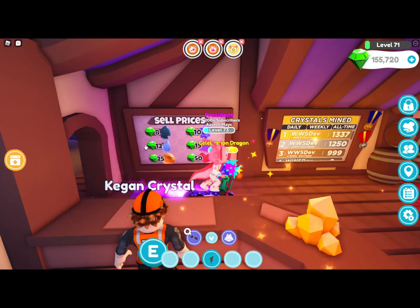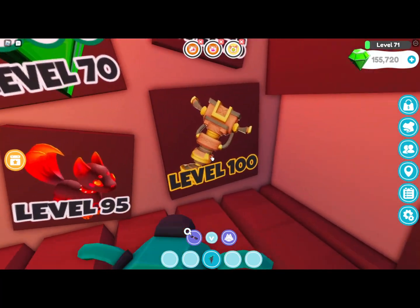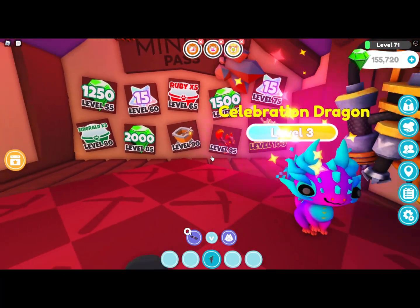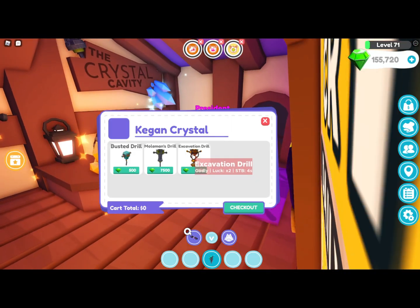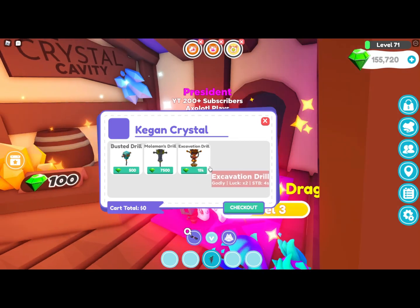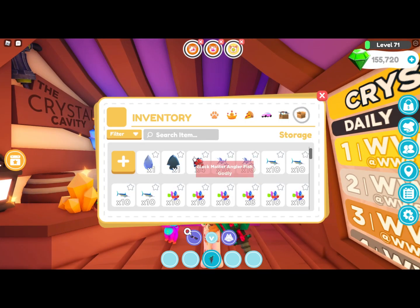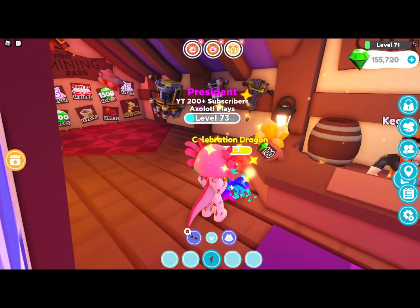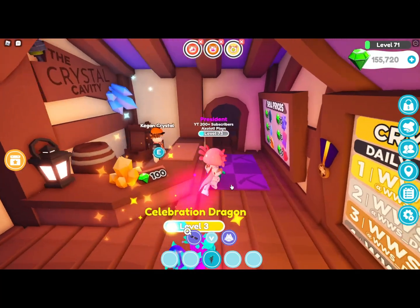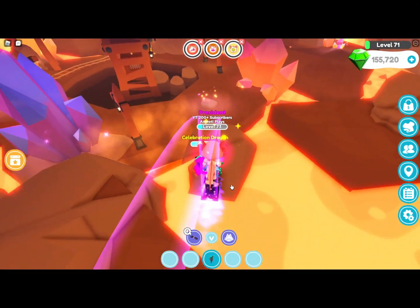At level 100, you get a special pickaxe or drill and other rewards. In the shop, you can buy the best drill for 15,000 emeralds — it gives 2x luck and four seconds. However, if you have the Hyper Drill from the last Overlook Bay update, that is the best drill in the game and nothing else beats it.